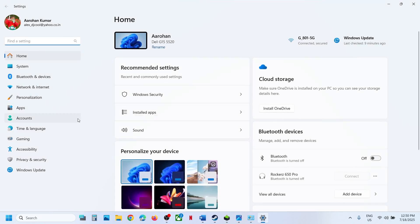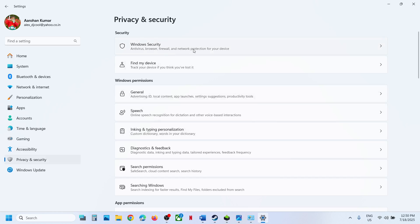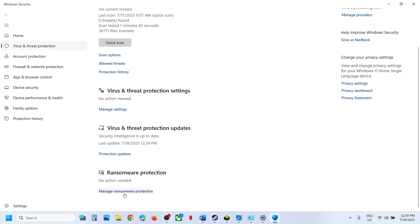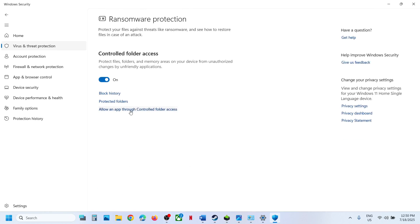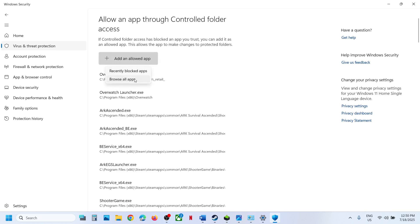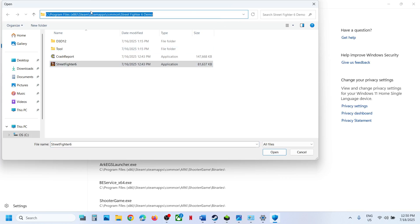If you are using Windows Security, open Windows Security, then go to Privacy and Security in Windows Settings, then Windows Security, then Virus and Threat Protection. Scroll down to the bottom and click on Manage Ransomware Protection. Click on Allow an app through Controlled Folder Access, click Yes to allow, then click Add an Allowed App. Click Browse All Apps, go to the game installation folder, select the game EXE file, and click Open.